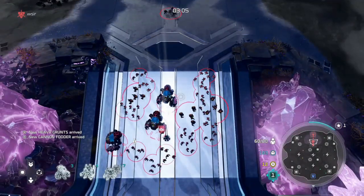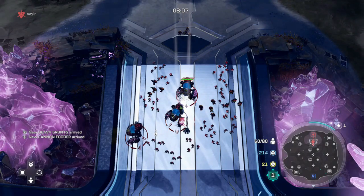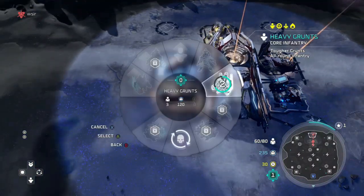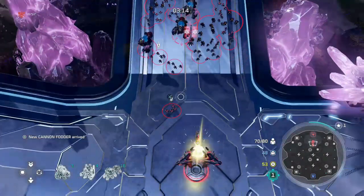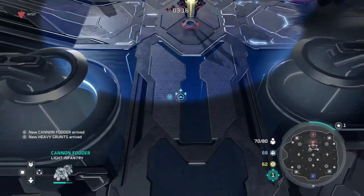When you have your first 300 power, go ahead and upgrade your goblin. This will give you a heal for each goblin you have. At around three minutes you should have three goblins, 20 grunts, and about seven heavy grunts. A tip for you guys is to always have your grunts and goblins on top of your units so they can get the full use of the heal.